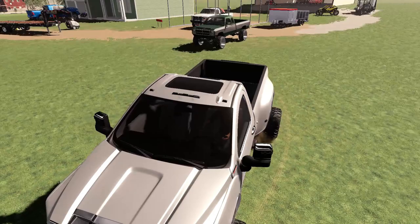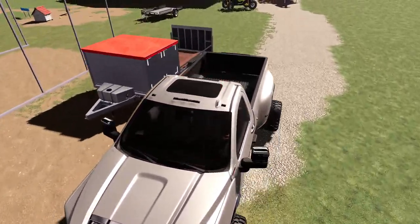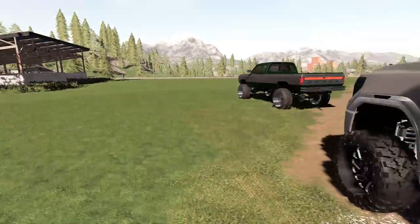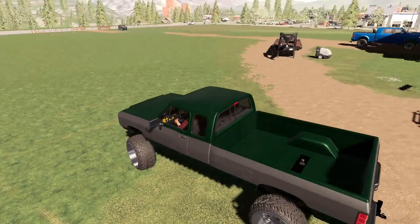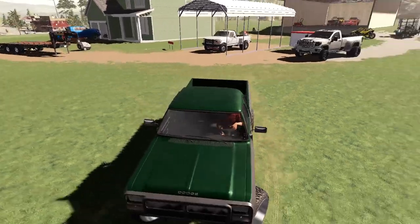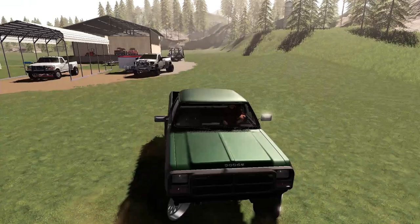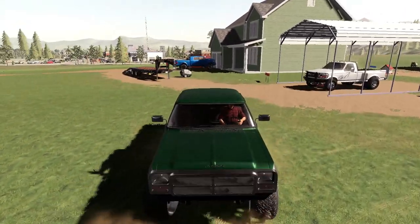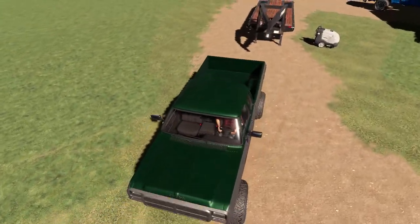We are going to be taking a different truck — I think we'll take the old first-gen Dodge right there, the whistling diesel, to pick up her new vehicle. Let's go ahead and hop in. That old Cummins never gets old. Let me get her backed up. I don't know what's going on with my grill — it's been flickering for a while. I've tried to repair the truck and it just doesn't do anything, so I guess we just have a flickering grill now.